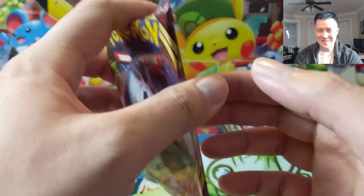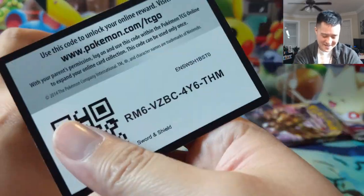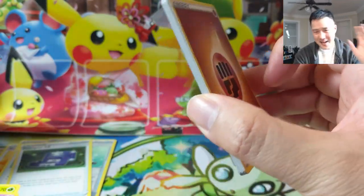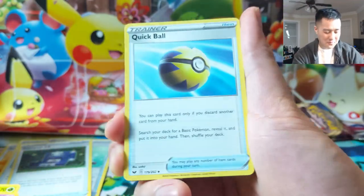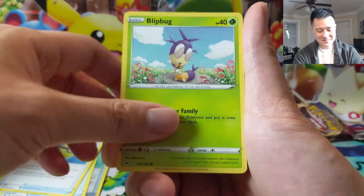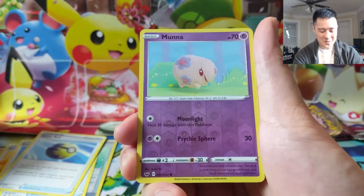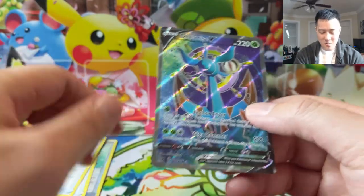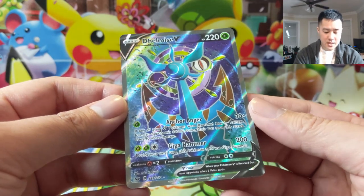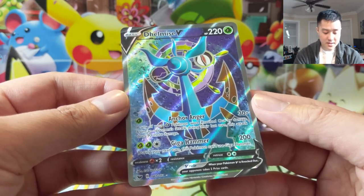We got a secret rare pull in this opening — we'll take it! Oh sweet, Marnie, where are you? Maybe there's still a chance — maybe we won't get another secret rare card but we could still pull a full art supporter. Quick Ball — I want the secret rare Quick Ball! Man, that's the one we didn't want. Blipbug, Goldeen... but wait — we got a full art secret rare supporter: Manaphy! Nice! And oh okay, there is a full art Pokemon — Delmise V. I do not remember what it does. 220 HP.